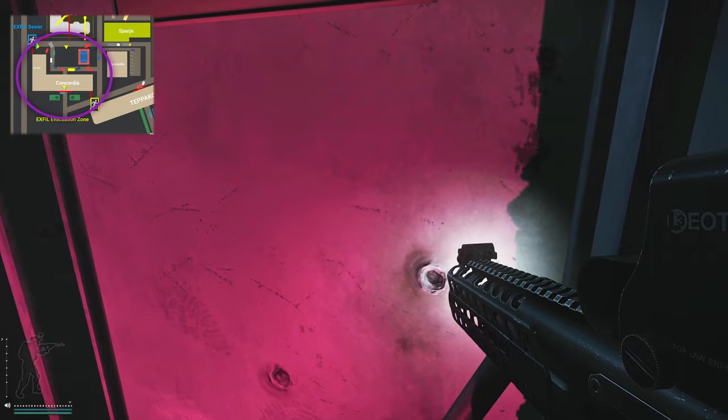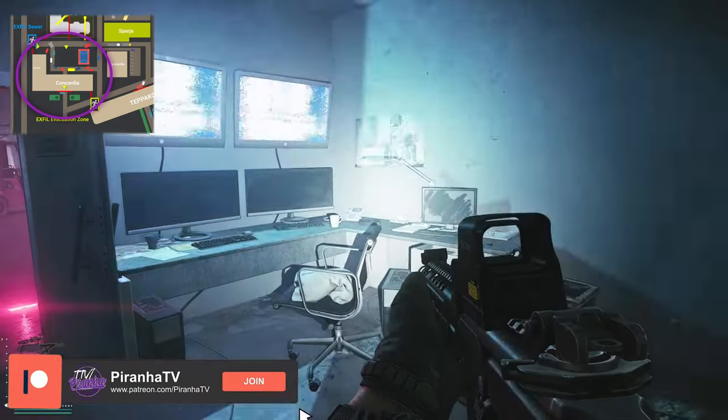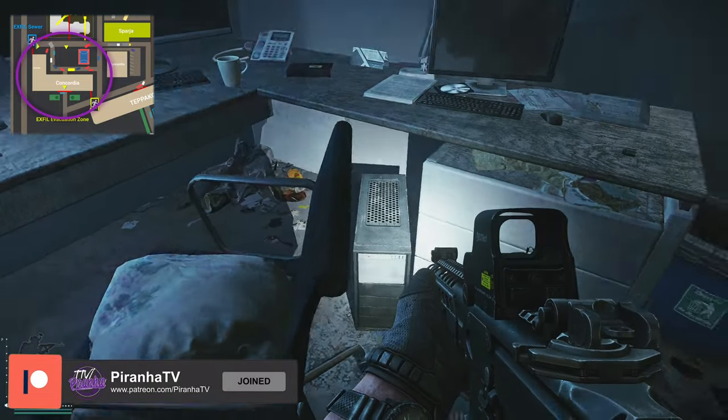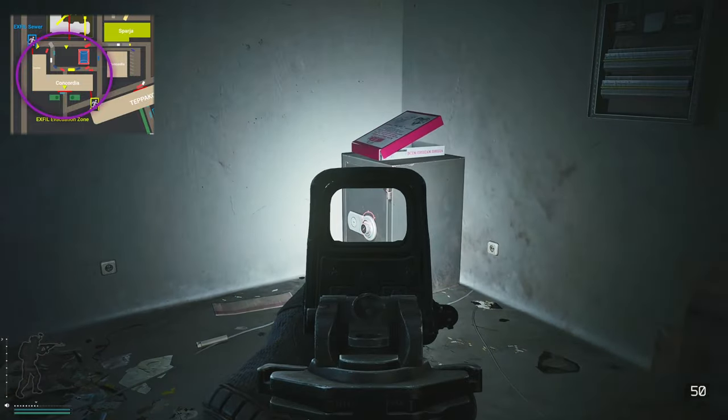Let's just unlock this door. Once inside this room, you do actually have a bit of a flickering light, two PCs right there, as well as a safe sat here in the corner.